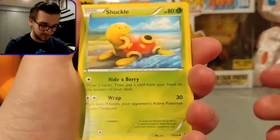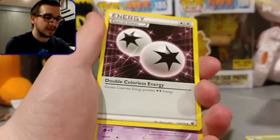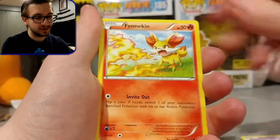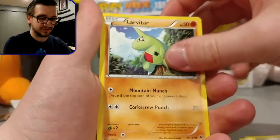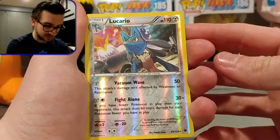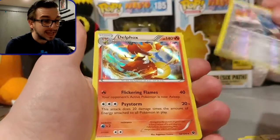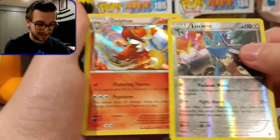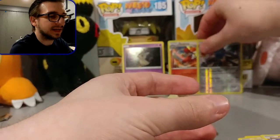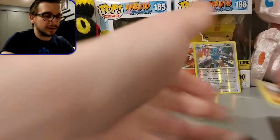We've got a Shuckle, Dome Fossil, Capital... if you guys saw my last video, you know I'm planning a giveaway at 100 subscribers — we're at about 50 right now. We got a Lucario — that's a reverse holo rare, so that's really cool! And we have a Delphox holographic — that is awesome guys! Two great pulls from the first pack, I cannot ask for any better already.